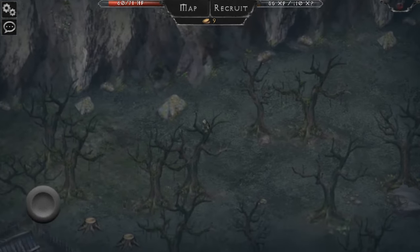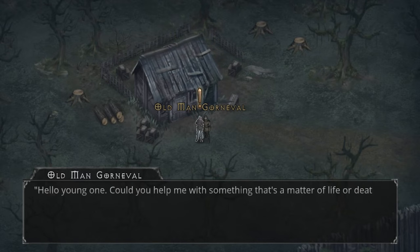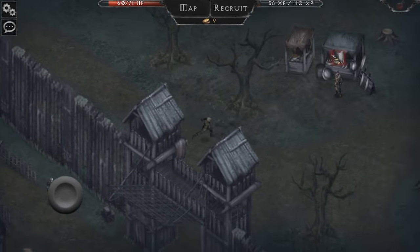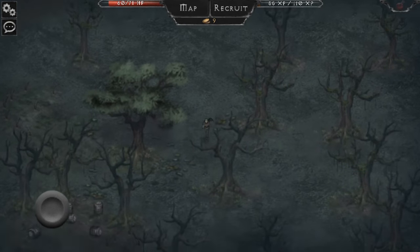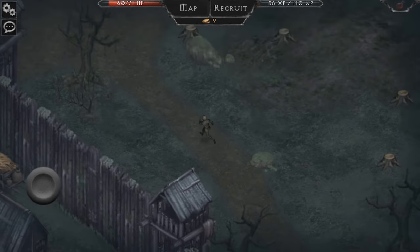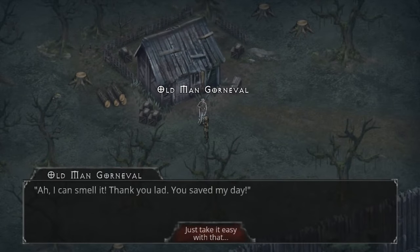We're going off to hunt for the quest target to the north of the village. This is one of those games - it's 2018 and the graphics remind me of playing Diablo, it's really good. He wants me to find him some whiskey and I know where it is - who doesn't know where the whiskey is? There are random encounters when running around but also set encounters. Found the whiskey stash - booze belonging to old man Gorunov.